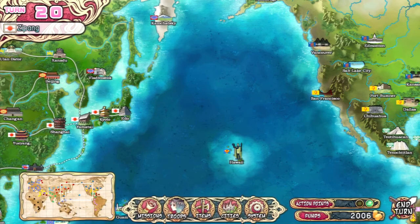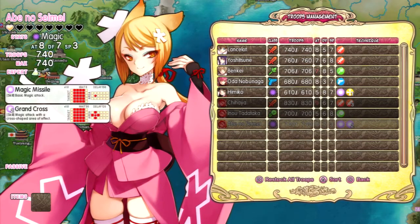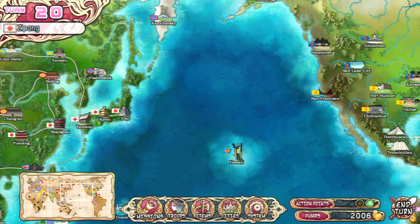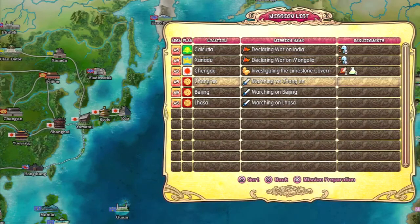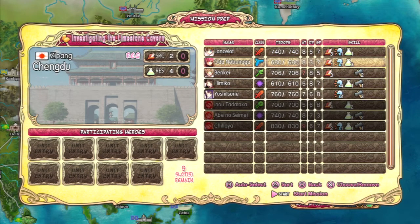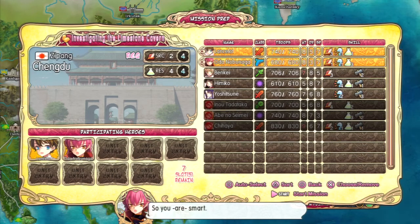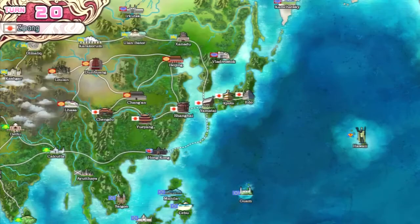It's always good to have new techniques. We're doing the limestone cabin mission next, which I imagine is just about the money. We set things up and begin the mission.